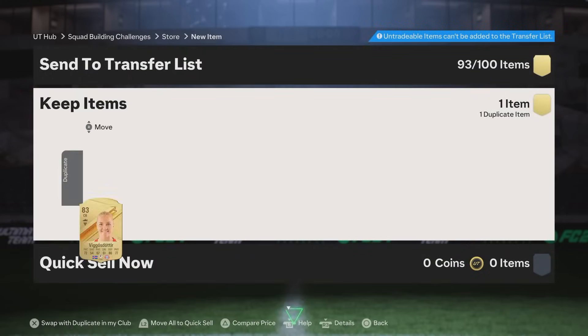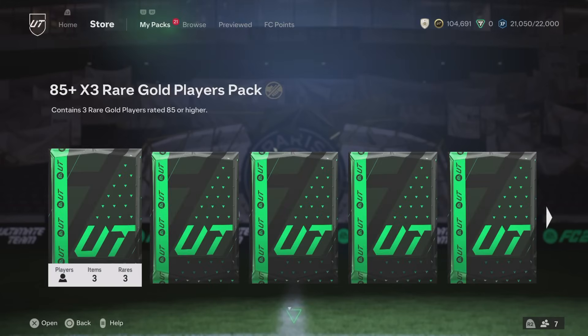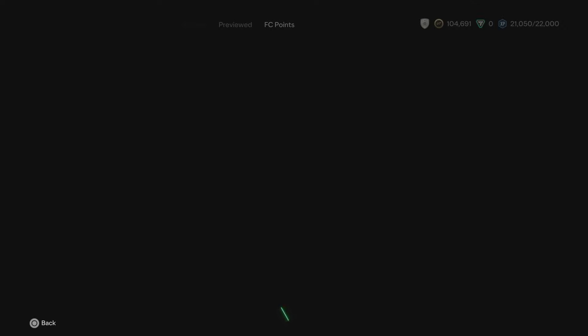The 51-player pack is at the end. We'll store Kompany - the club is just absolutely stacked. Anything 89 and above duplicate I will rinse into the dupe exchange, but 88 and below I will just throw away.